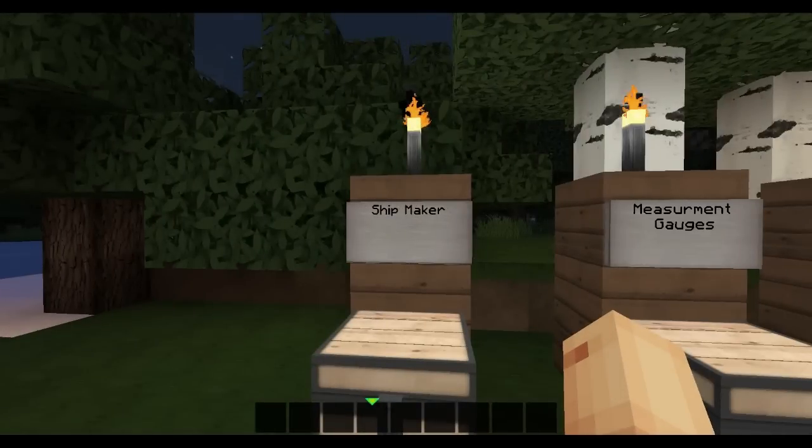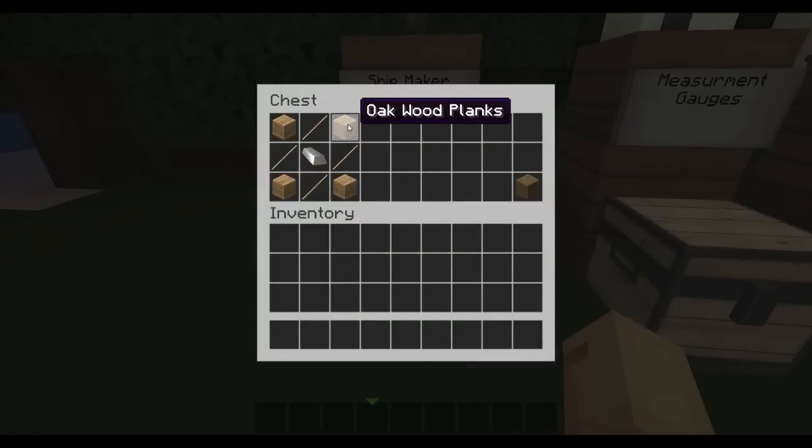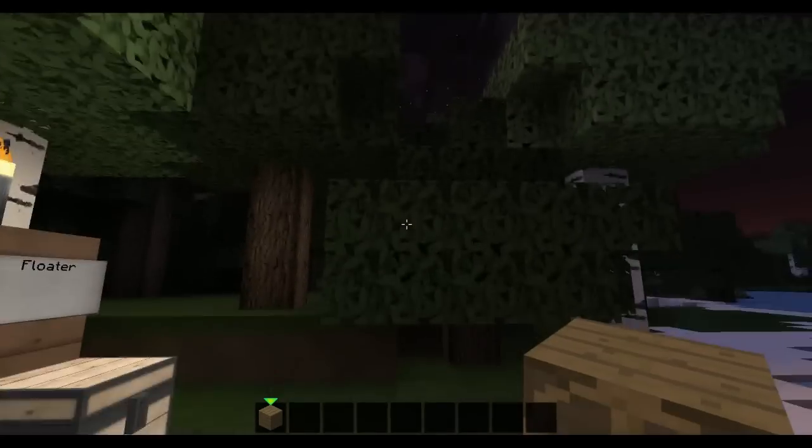First you have the Shipmaker, and this is basically the main block that will make your ship move. This is how you craft it: 4 oak wood planks, 4 sticks, and 1 iron will give you the Shipmaker, which is basically like a wooden plank but a bit darker with a steering wheel on it.